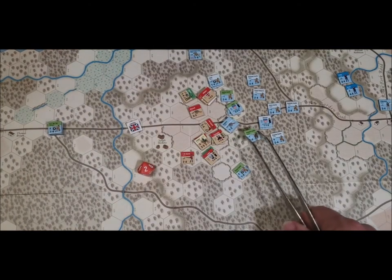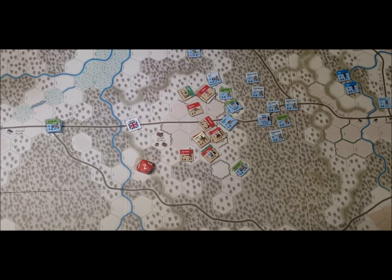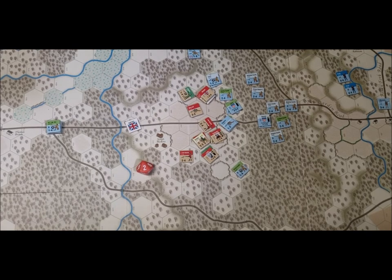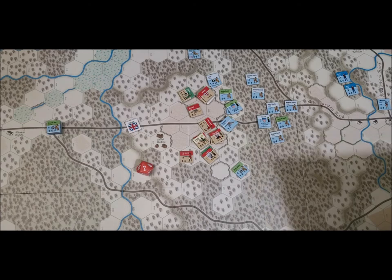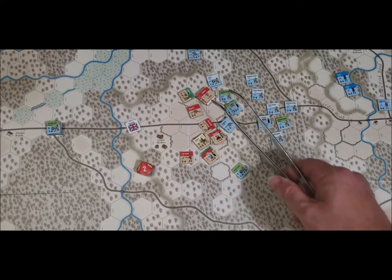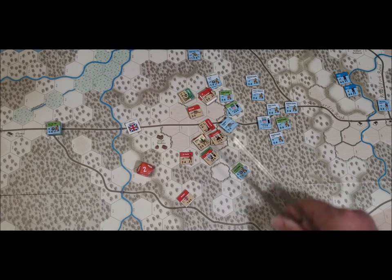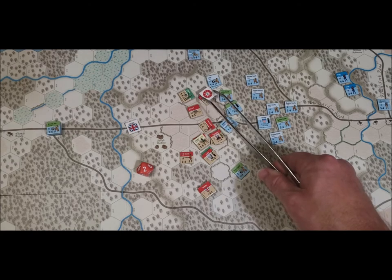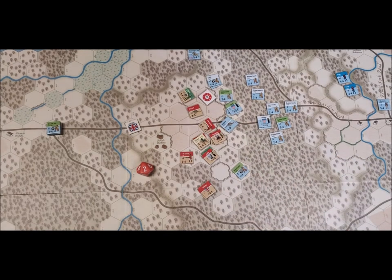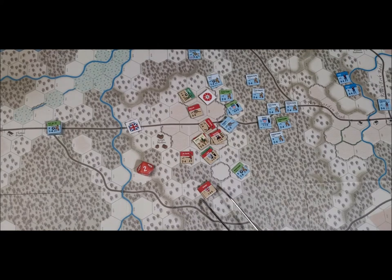They fall back — one, two, three hexes. For the other attack with Webster: a disrupted unit cannot attack, so it's only going to be Webster and crew, strength four against the unit right there — two to one odds.